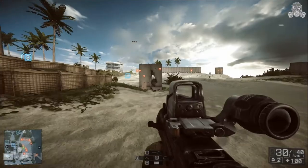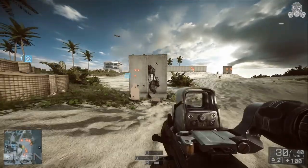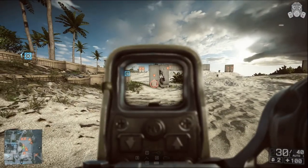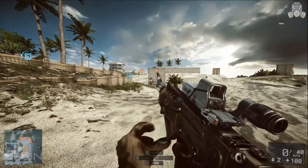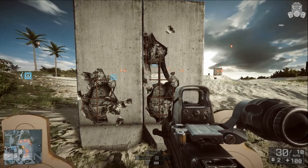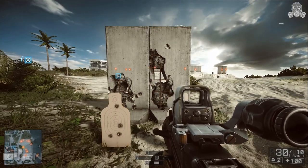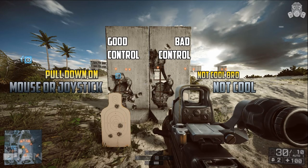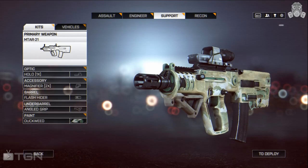Speaking of recoil, I went into the test range to show you the difference between controlling your recoil and not controlling it. With the high rate of fire, you can see that if you don't control the MTAR, the gun will raise pretty quickly. The best way to use this class is to stick to close-quarters situations as much as possible and always switch to your sidearm instead of reloading behind cover — I can't count the number of times I've been killed trying to reload this thing. Also, this is not a sniper rifle and should not be used as such; the magnifier can be used to scout out areas before moving into them, or pick off a person or two lurking around that area.